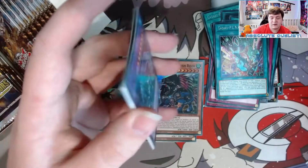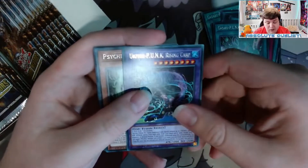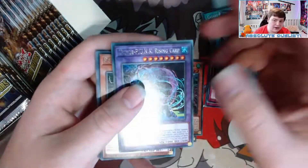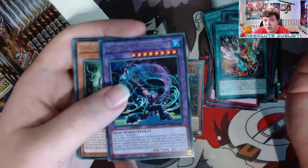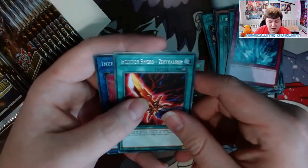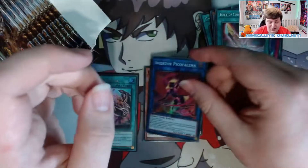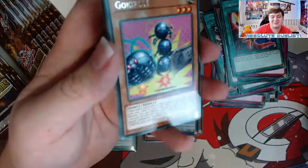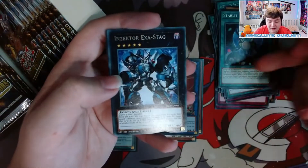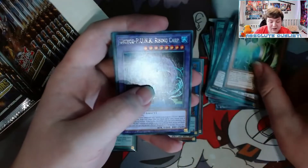I needed one of these anyway — Wandering Griffin is the omni-negate. The whole reason the brave token engine is good is because it can end on an omni-negate with just one card, basically giving every deck a Kooky Mirror Guardian like what Adamancipator has. That's the rescue rabbit card for punk — you tribute it, special summon two punk monsters from the deck with different names. Really cool card; the punk archetype is interesting just because of this.